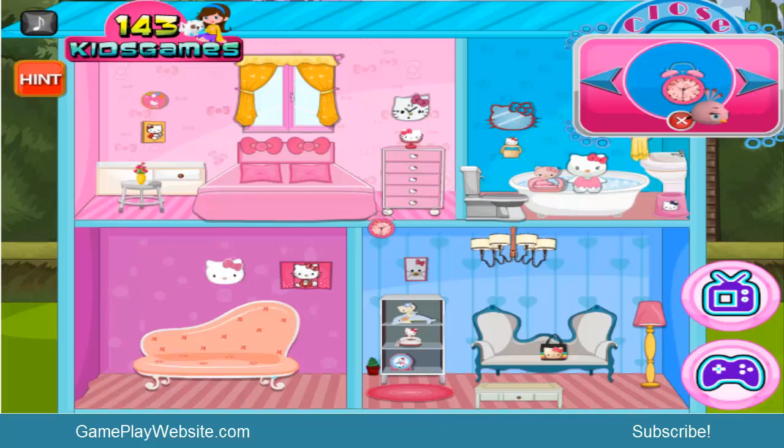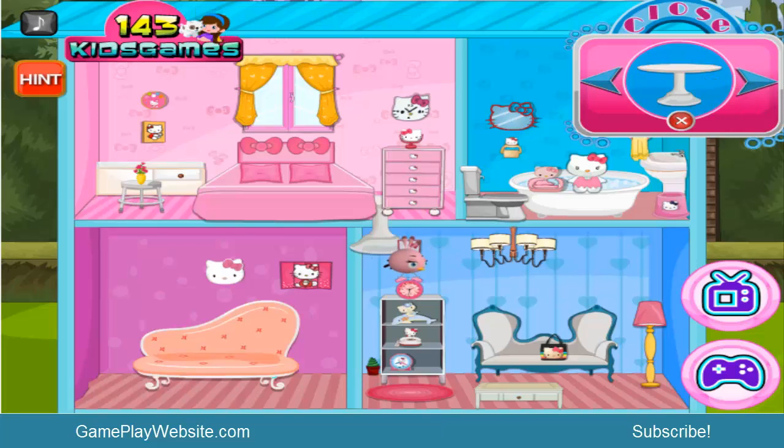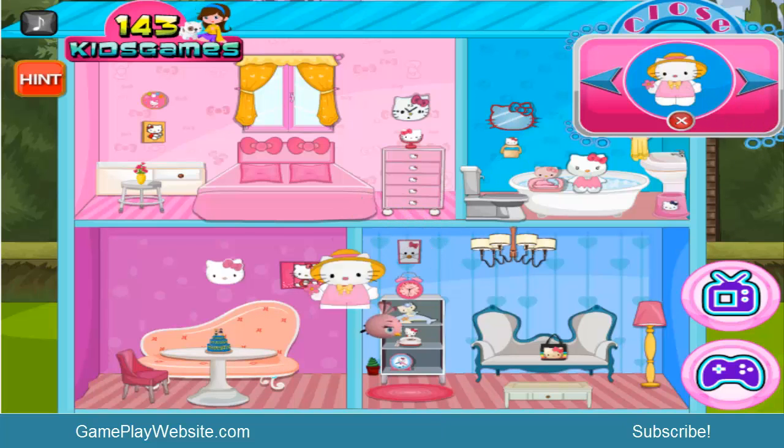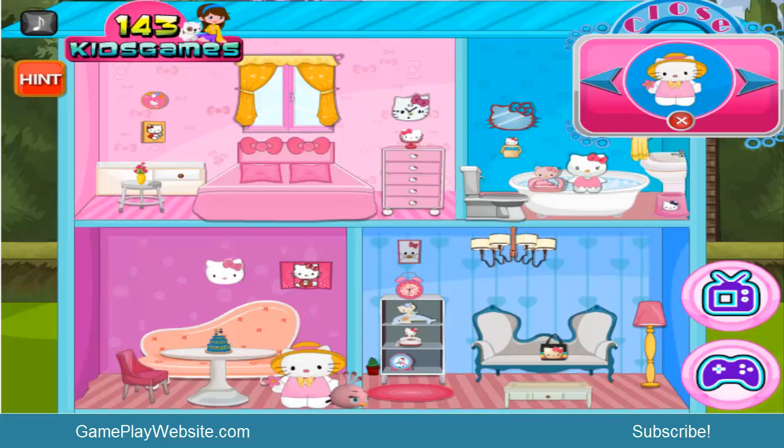I have no idea where to put this clock, but I'll just drop it here for now, waiting to see where it fits. The table goes here. There's a chair — put the chair on this side. Move the table a little to the right, right here in the middle. This looks like a wedding party, so I drop the cake over here on this table.